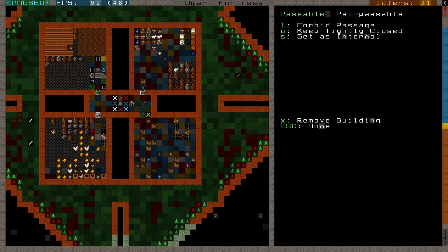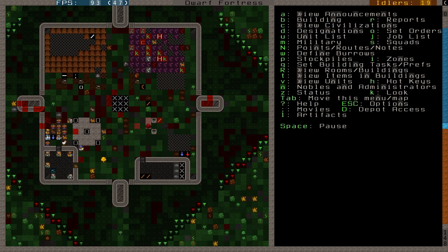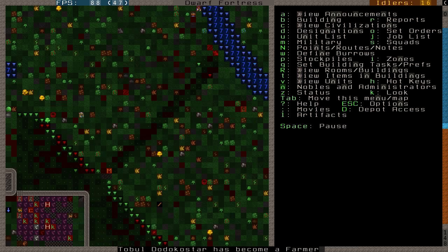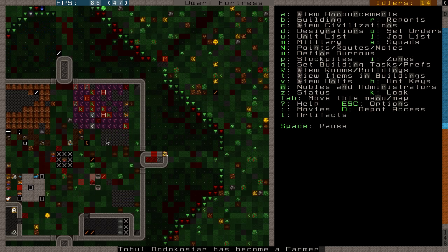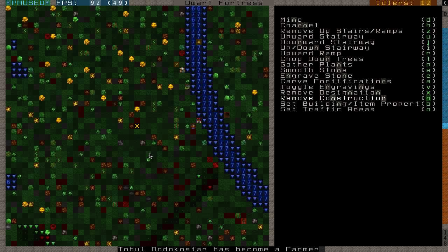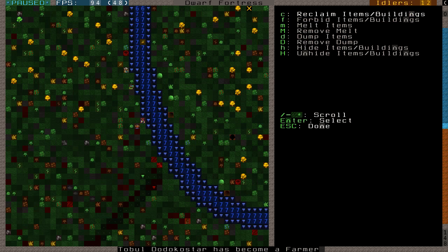Now I can open the gates. AP - that lever will be pulled, the bridges will go down, and all is fine again. The couple of dwarves who died will be brought to my graveyard stockpile here. Back to the forging then - this room is done.